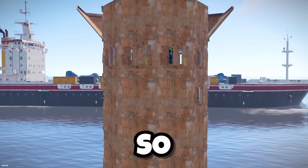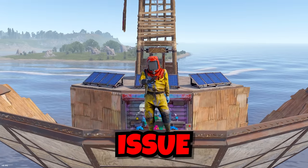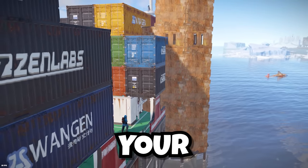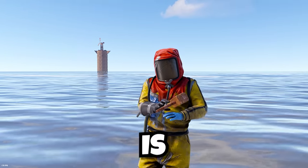I want to build a base so close to cargo that I can jump from my roof right onto it. But there's one issue with trying to build right next to cargo — if you build your base even a little bit too close to it, it can delete your base in an instant. My base! So planning out where I need to build is going to be crucial.